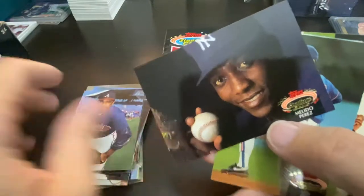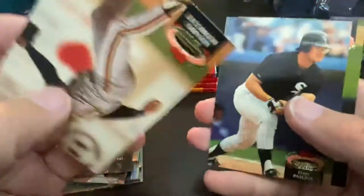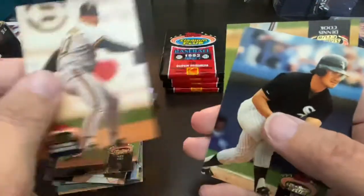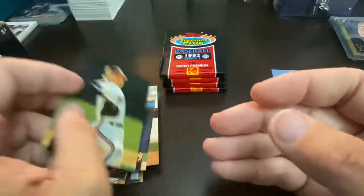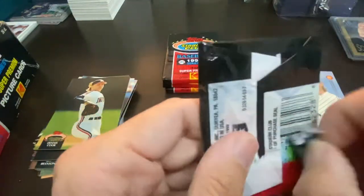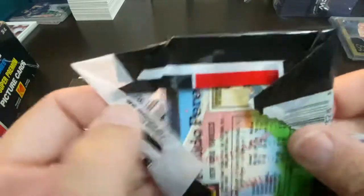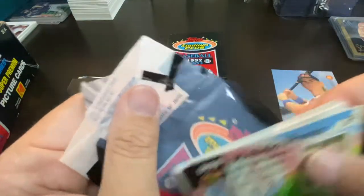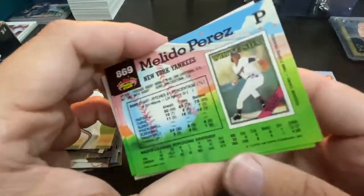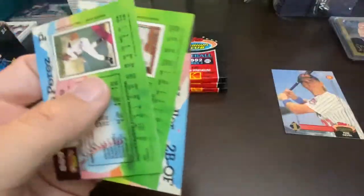Oh, I forgot to mention — this box was sent in to me from John Jabs, The Past Is Alive. He sent me this box and I greatly appreciate it. It's been a while — I've had it for quite a long time now. There's Dennis Cook. He knew I was working on 1992 and sent the box in, so John, I do appreciate it, buddy. Melito Perez. I always was a fan of these cards because of the rookies on the back — it's always pretty cool.